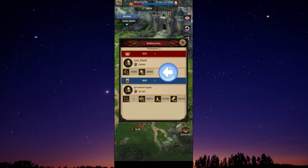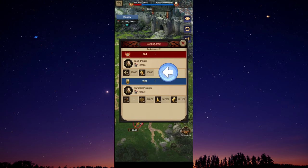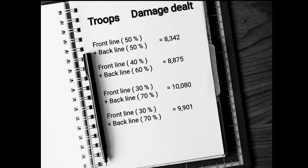In the third attempt, we send 30% front line and 70% back line, and the loss is 10,080 troops. We sent 20% front line and 80% back line in our last try, and the loss is 9,901 troops.